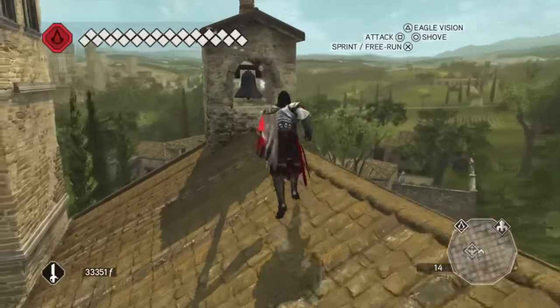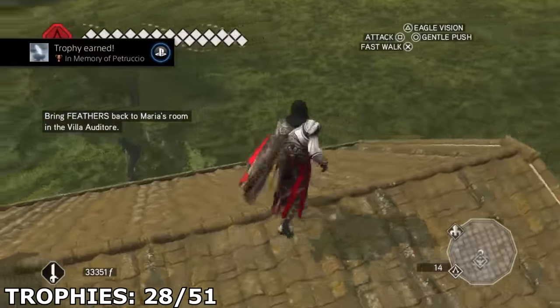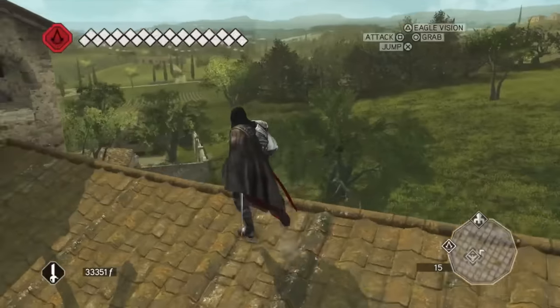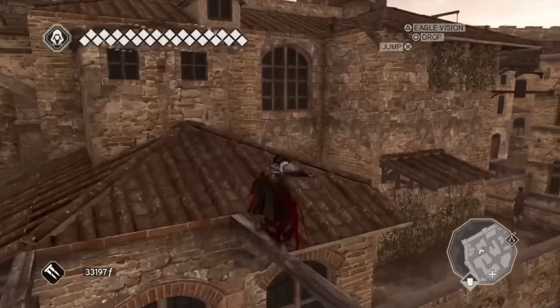There it is, the last feather. Pronouncing some of these names, trophies, and locations was a struggle. However, that wasn't the case for the trophy Mythmaker, which you get by finding all 8 statuettes in Monteriggioni.